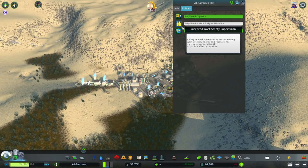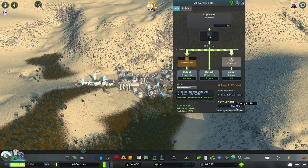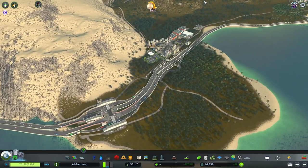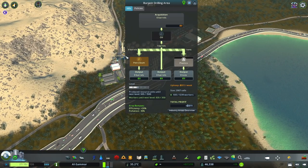In this one we're now making over 2469 sim dollars. If we go over to the other one - the Burgessia drilling area - we are also making petroleum, plastic, and barrels there. This one has similar amounts of workers - 1239 needed but we only have 927 - and the policies are the same.